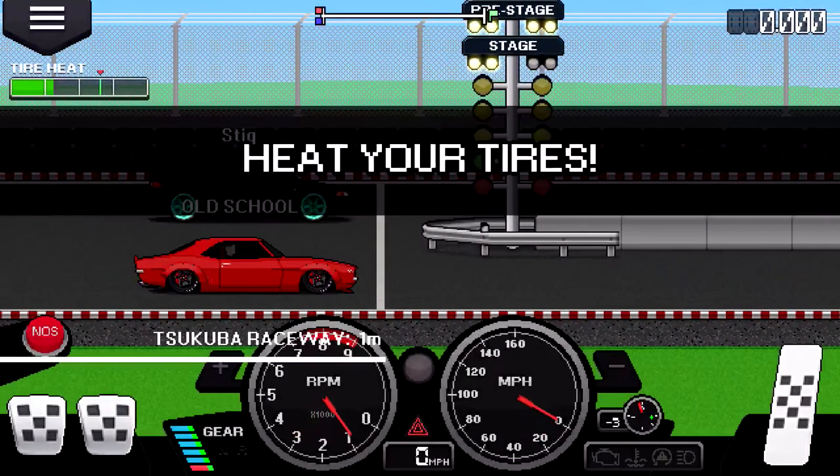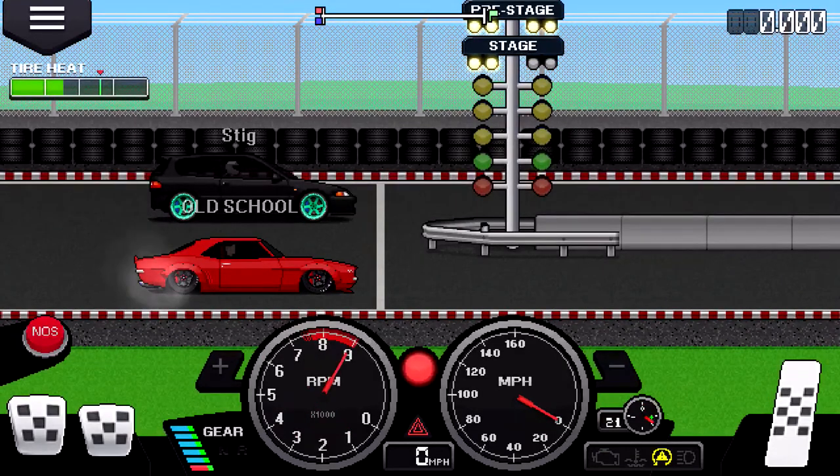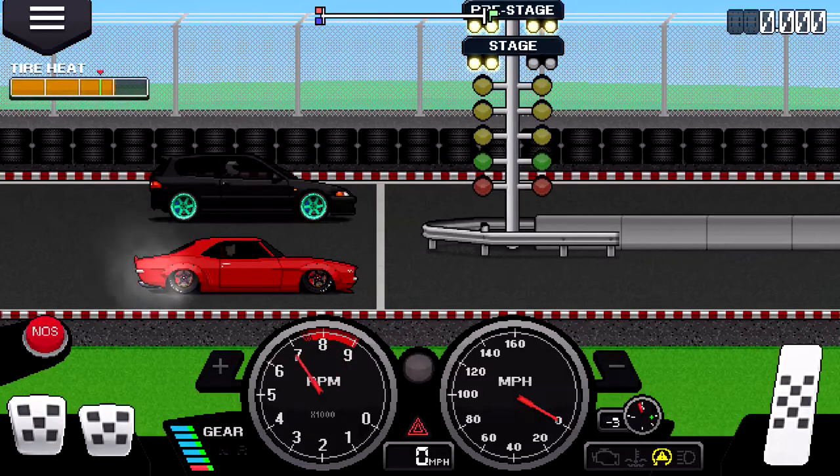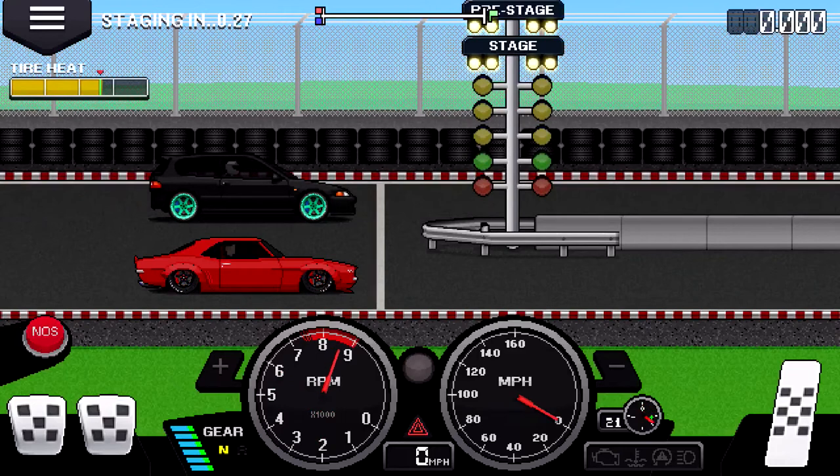I'll play that one again. So this time I'll do it right. For this car you can heat your tires — the other one you can't because it's four wheel drive. You heat it, overheat it a little bit, so when it starts to cool off it's right on the green line.